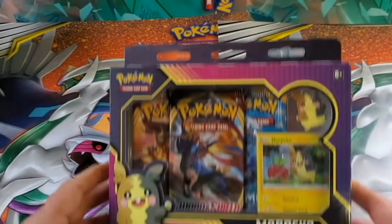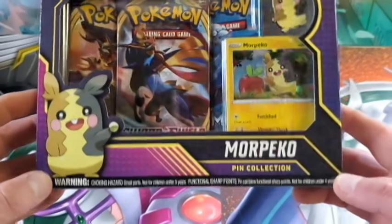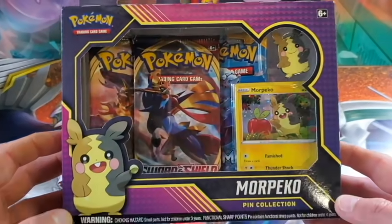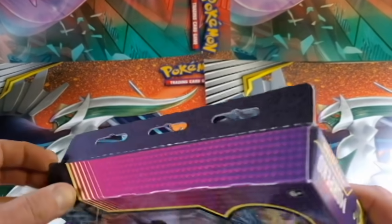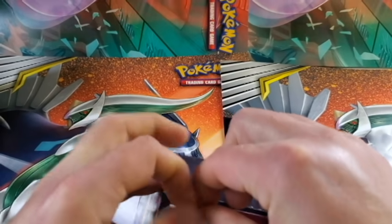And now we're back with another pin opening. This time we're gonna check out - I believe it's more Pikachu - pin collection on this guy. So we did the Snorlax one earlier, we got a GX pull out of that, so that wasn't too shabby. Let's see what we have in store for this one.